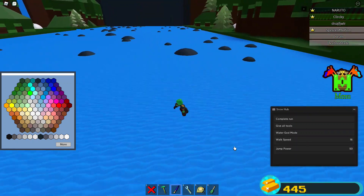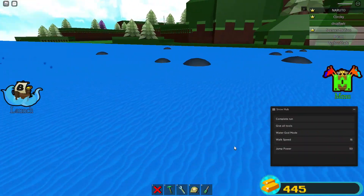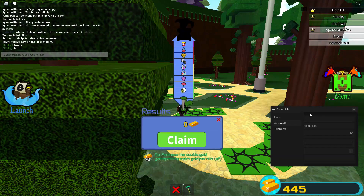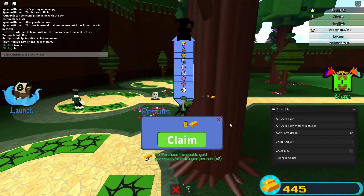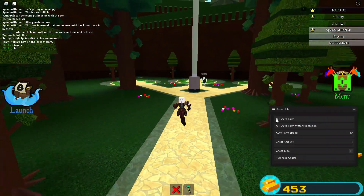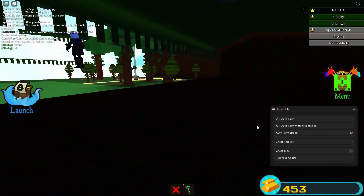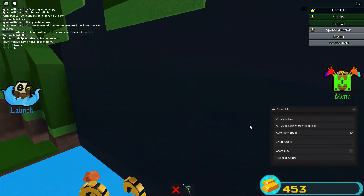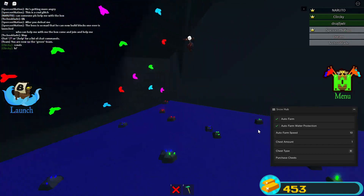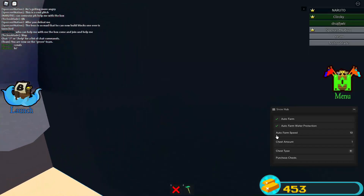I think with the Water God Mode you do not die — yeah, you don't die by anything. Well, we die by the rocks. So let's go to Automatic. Now, if you want the Auto Clicker to go nonstop, you have the option to turn this on — it will not stop at all. You have the Auto Farm Water Protection; turn that on so you do not die.